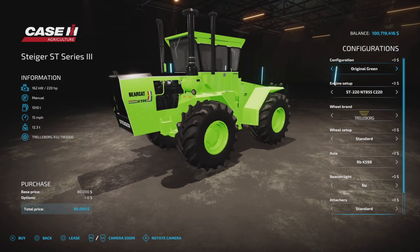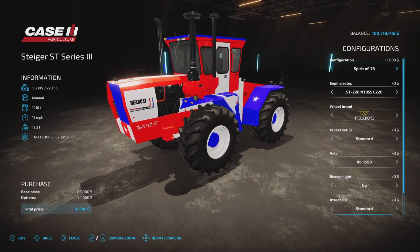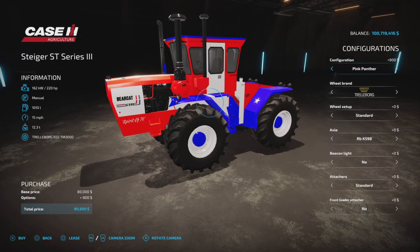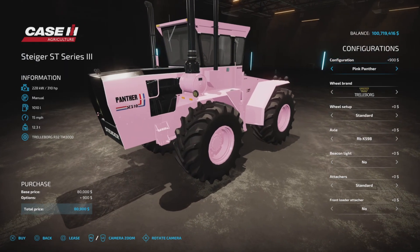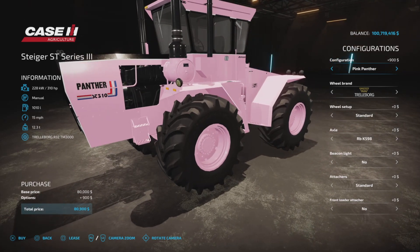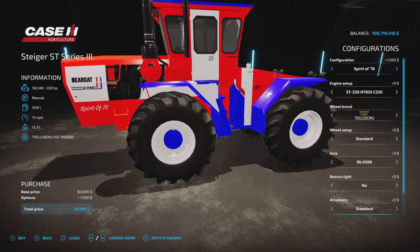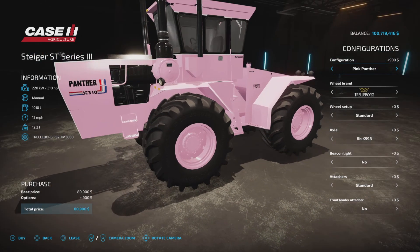There are a couple of color options: we have the original green Bear Cat model, the Spirit of 76 model, and of course a Pink Panther model. Yes, a pink one - very nice!